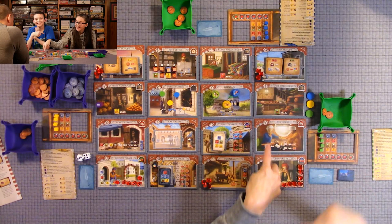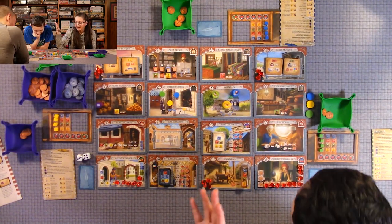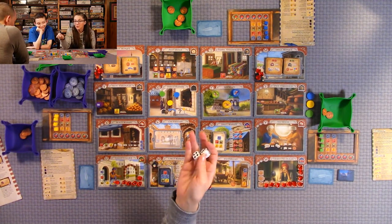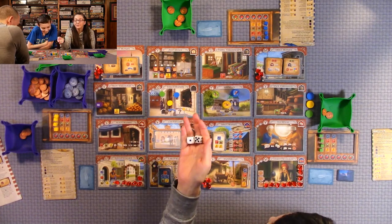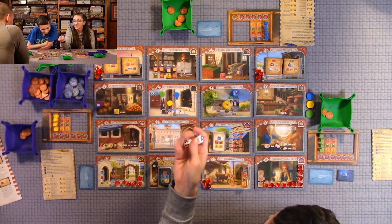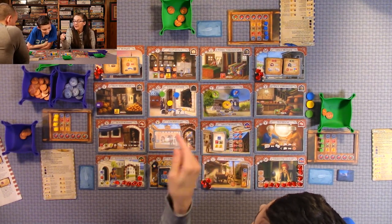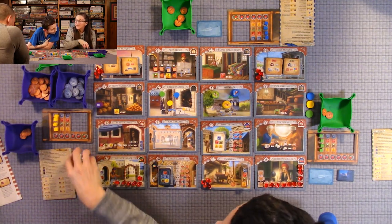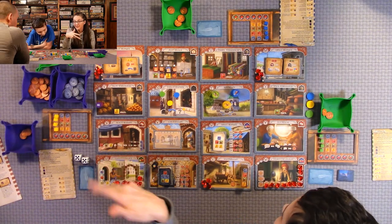The tea house — he loves this one — is basically a gamble. You call what number you think you'll roll before rolling the dice, any number three through twelve. You have to roll that number or higher and you get the amount you called. So if you called seven and rolled an eight, you get seven lira. If you roll less than what you called, you only get two lira — you always get lira, but only two if you don't meet your call.